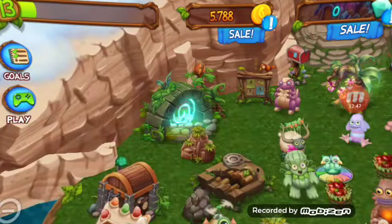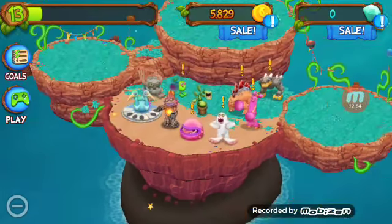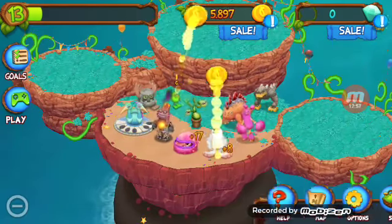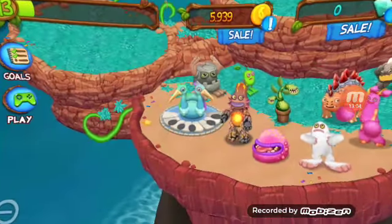I want to check on Party Island — it's a very pointless island in my opinion, but as long as I'm getting coins... look, you really just gotta teleport duplicate monsters because they give you like ten coins. It's kind of disappointing.